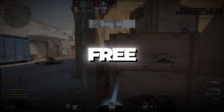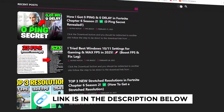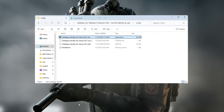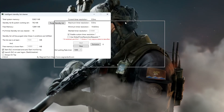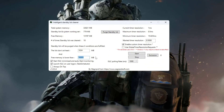Step four: free up RAM using ISLC (Intelligent Standby List Cleaner) for CS2. We'll clean up RAM memory to give CS2 more free memory to use. Open ISLC on your computer. At the top of the window, look at your total memory in megabytes, then find the box that says 'Free memory is lower than' and type in half of your total RAM.